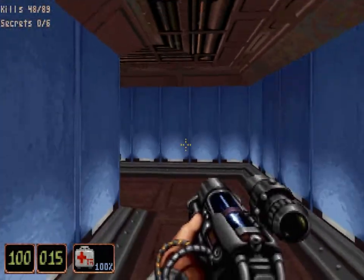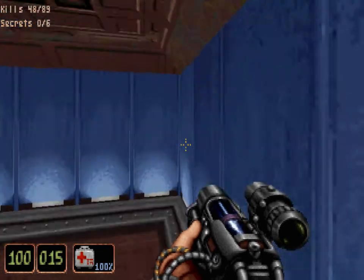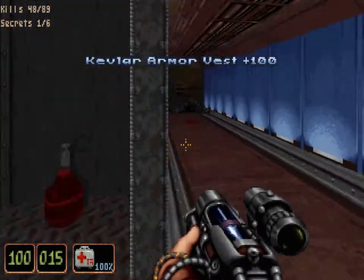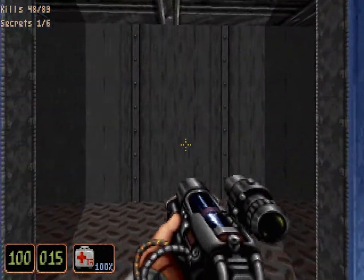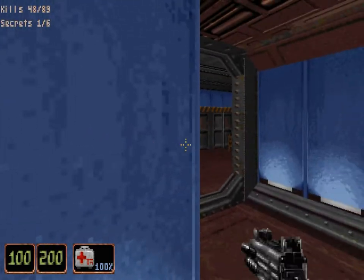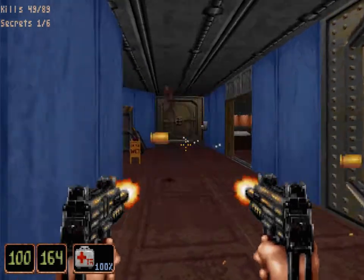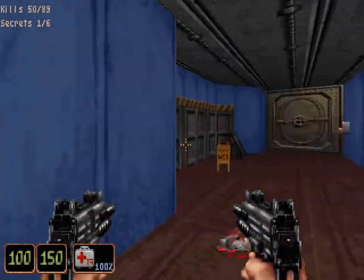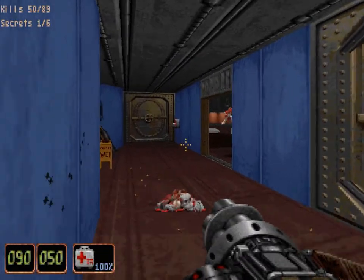Make sure you grab this secret on the right before you head to that door - you want to get yourself some cowboy armor, because this secret will become inaccessible soon enough. With our Uzis we will take care of these coolie ghosts, but take heed - be careful where you're firing. Watch the coolie ghosts as well.